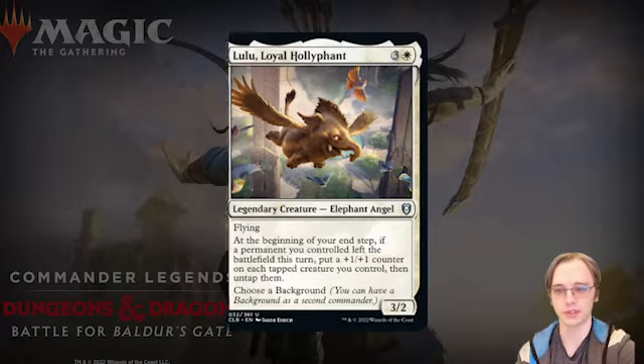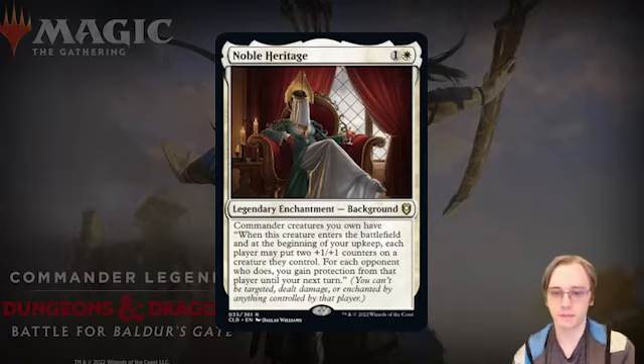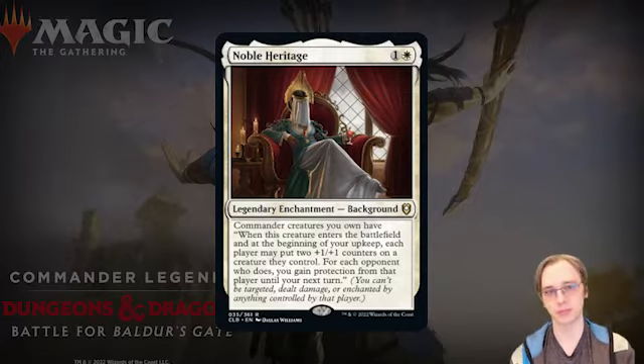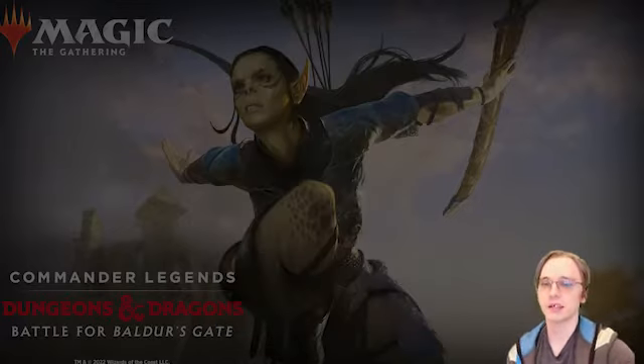Noble Heritage is a two-mana legendary enchantment Background. Commander creatures you own gain: when this creature enters the battlefield, at the beginning of your upkeep each player may put two +1/+1 counters on a creature they control. For each opponent who does, you gain protection from that player until your next turn. It reminds me of group-hug strategies where you do something for everyone but get the best benefit yourself. Two +1/+1 counters is a significant reward, and I like the flavor of paying for others' favor.